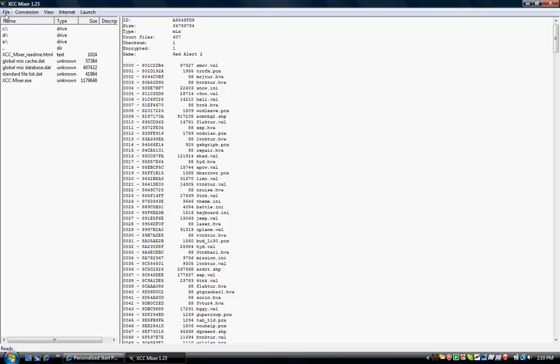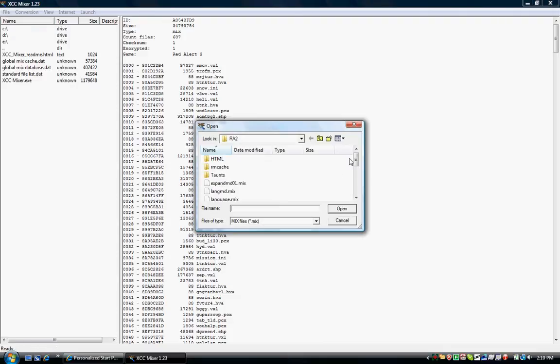First, open up XCC Mixer. Once you do, go to File and select Open. Then go to your RA2 folder. Depending on which game you want to mod: if you want to mod regular RA2, go to ra2.mix. If you want to do it for Yuri's Revenge, go to ra2md.mix.